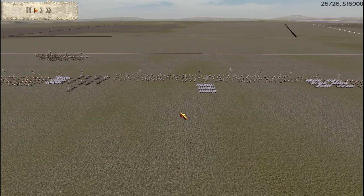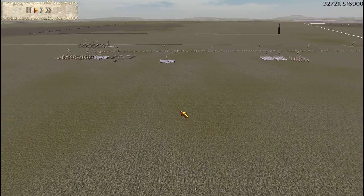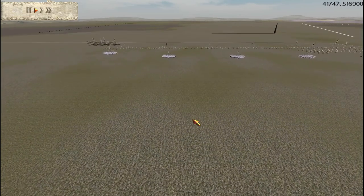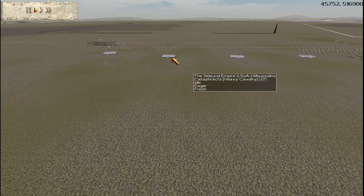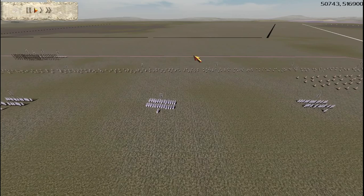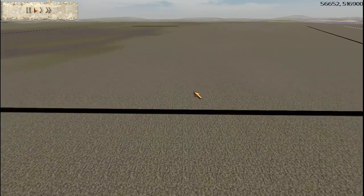Hey everybody, this is Piper here, welcome to another Rome Total War battle. This is the second battle in the quarterfinals of the Two Leagues Rome Total War 1v1 tournament, hosted by Rust League. The previous battle you saw Mussolini playing against a player called Trajan, and this is the second battle in this round. He's also going to be playing Trajan again, and now it's going to be Sust Empire versus Macedon.